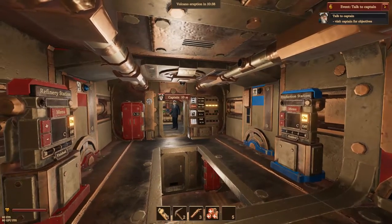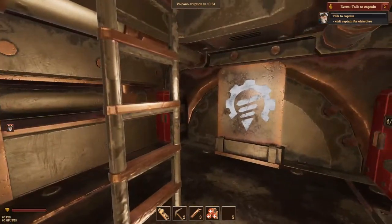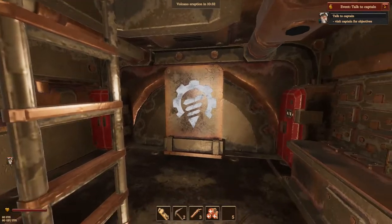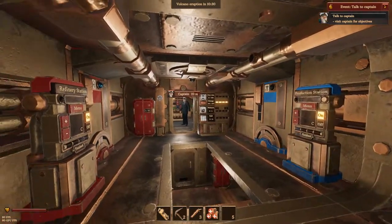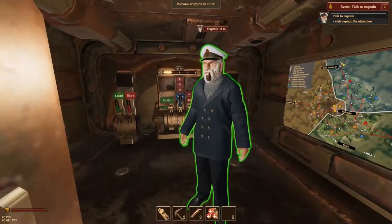I must say I do like the beautiful drawing, it's just like looking at some paintings. We have a brief introduction to the game and I think we're in the submarine with the volcano logo on it. I guess we have to talk to the captain.